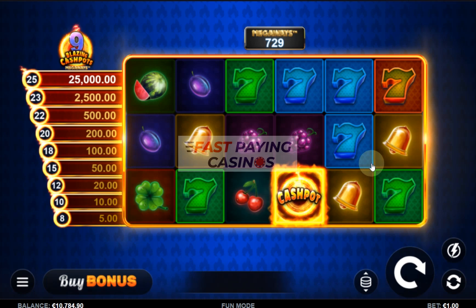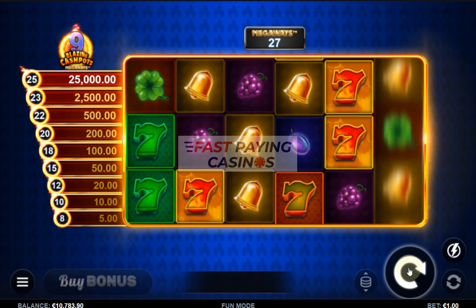Hello, welcome to the FastBound Casinos Megaways slots page. This is a video review of Nine Blazing Cashpots Megaways from Calamba Games. You can play it from 10 cents to 15 euros, or 10 pence to 15 pounds. RTP is 96.50% up to 96.90% for the top feature buy. You get 64 to 46,656 ways.